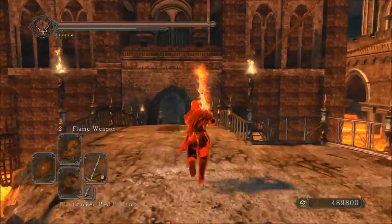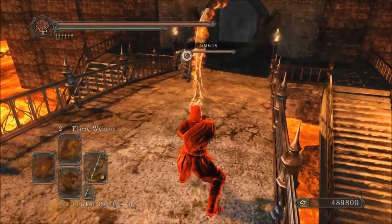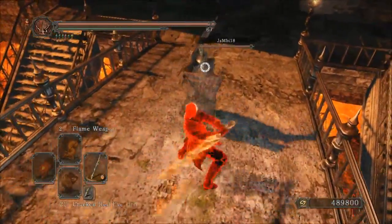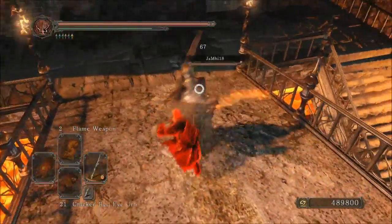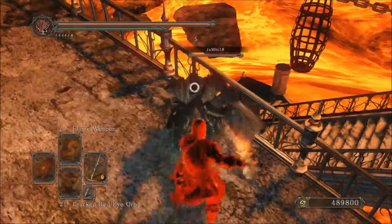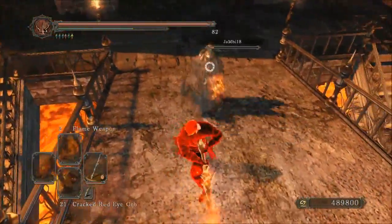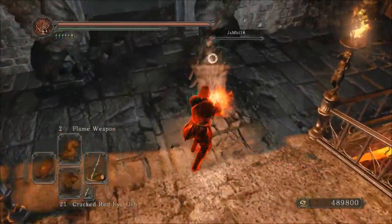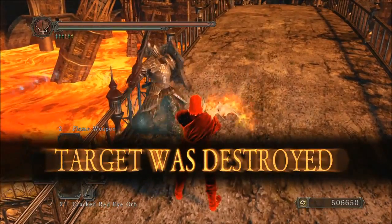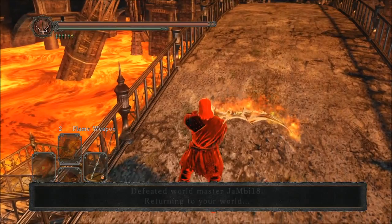Buffing or imbuing the weapon helps with damage on dex builds. The bleed was actually getting me some damage. I'm not sure if bleed weapons do a 50 stamina drain on the opponent — I didn't see it applying effectively for me, but it might work for others.